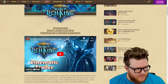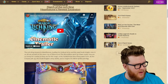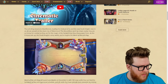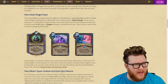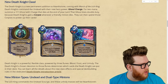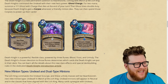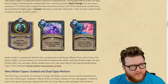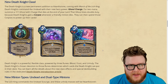Announcing March of the Lich King, Hearthstone's next expansion. You absolutely need to go watch the trailer if you haven't yet — it's insanely good. The Lich King returns, and with him is a new class: Death Knight. Here is the hero power for Death Knight — it's called Ghoul Charge: summon a 1/1 Ghoul with Charge that dies at the end of the turn, so you trade it in and chip a little face damage.